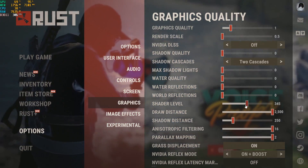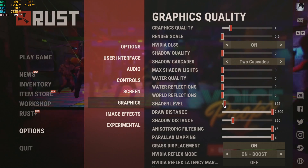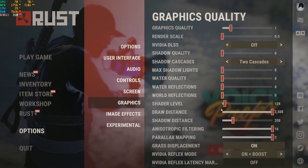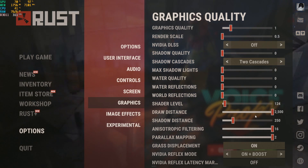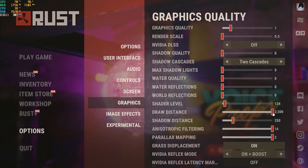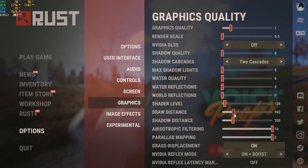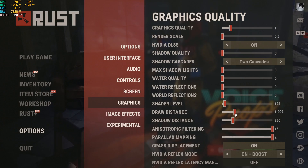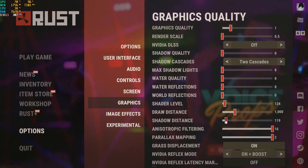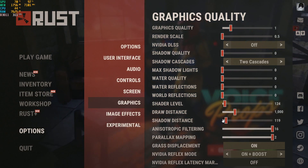For Shader Level, this affects the visual quality of your game. I highly recommend setting it to around 120 — that should be fine for most of you. For Draw Distance, if you've got a low-end PC put it around 1000 or 900. For Shadow Distance, put it very low — around 100, 110, or 120. Play around with those values and you should see a noticeable FPS increase.